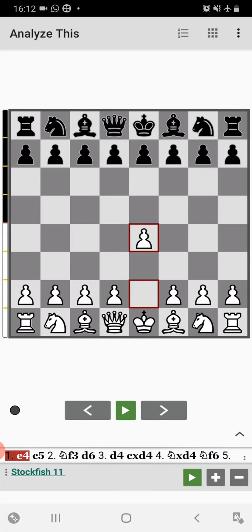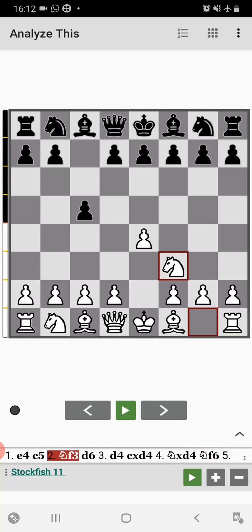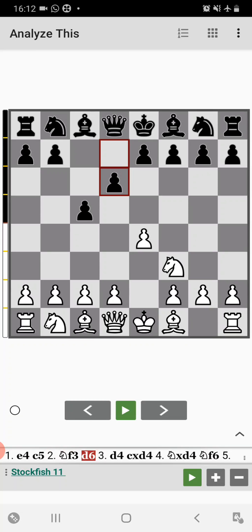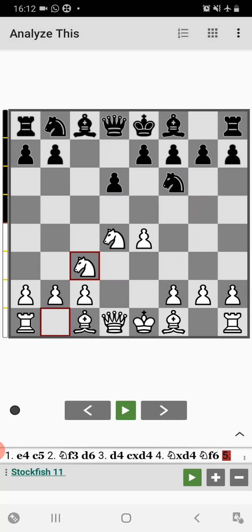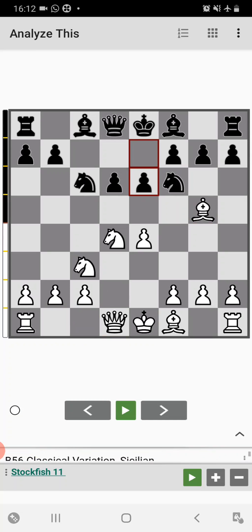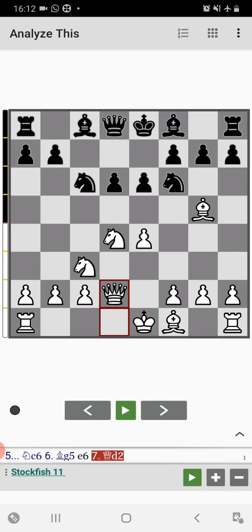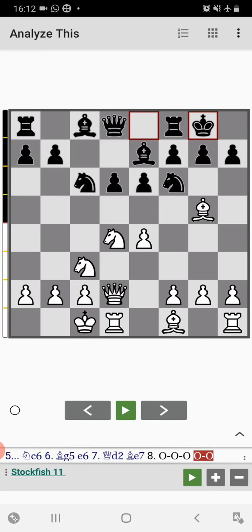Tal has the white pieces and he starts with e4, c5 — the Sicilian Defense — knight to f3, d6, d4, c captures d4, knight captures d4, then comes knight to f6, knight to c3, knight to c6, and bishop to g5 by Tal. Then comes e6, queen to d2, bishop to e7. Tal castles queenside and black castles kingside, then knight to b3.